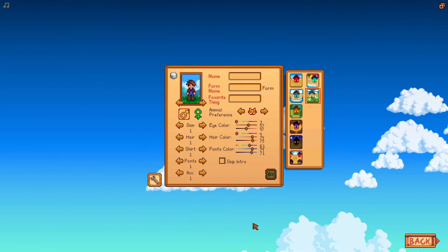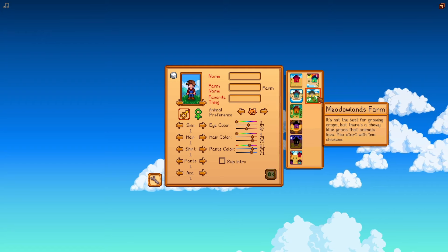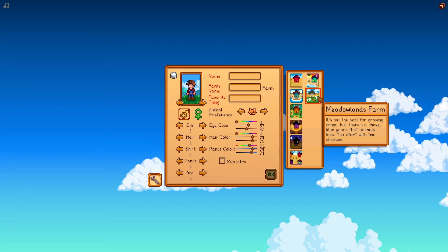So we got the new map, which is the Meadowlands farm. It's not the best for growing crops, but there is a chewy blue grass that animals love. You start with two chickens, so we're gonna pick that one.